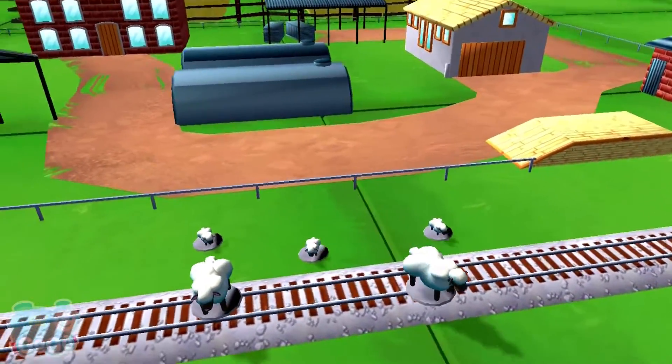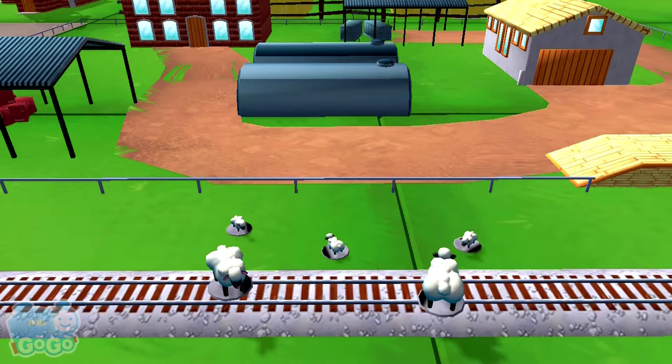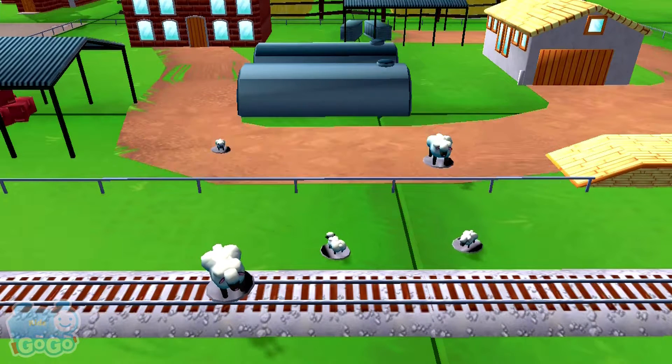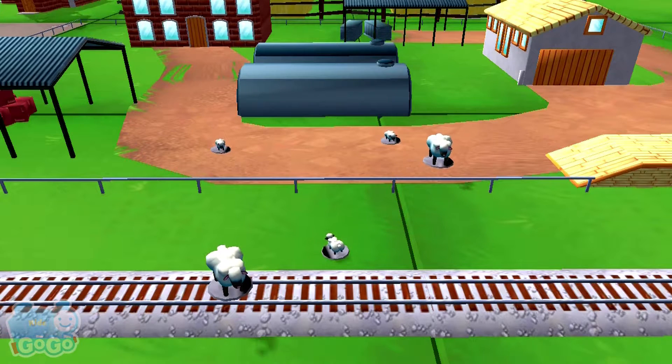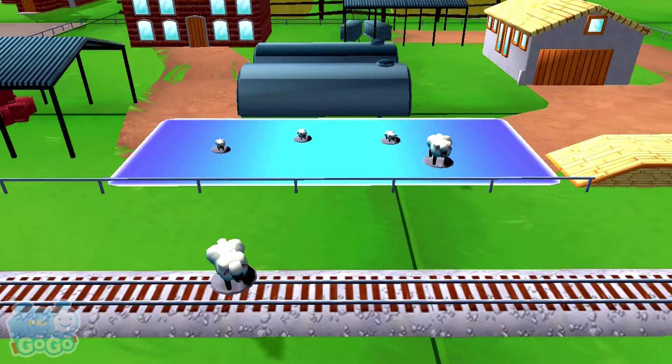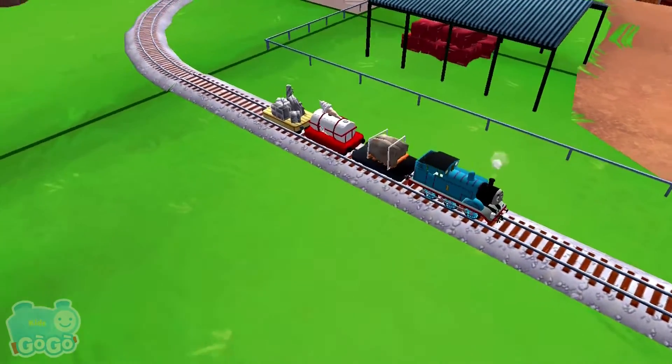Bubbling boilers! Some sheep have wandered off from the farm. Can you help by dragging them back into their pen? Just drag the sheep and drop them in their pen. Super! You helped your engine be really useful.